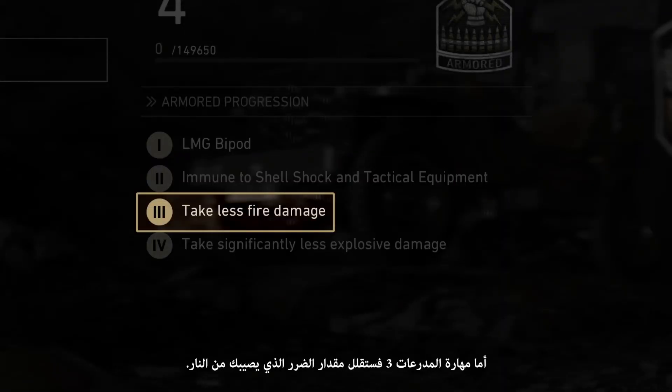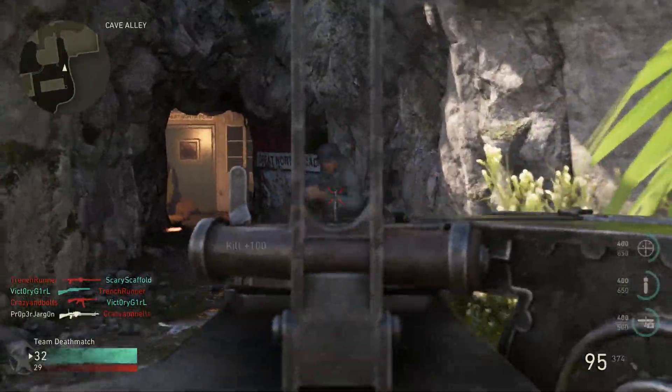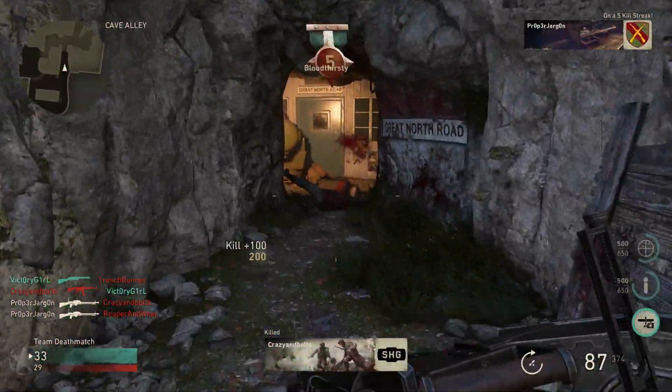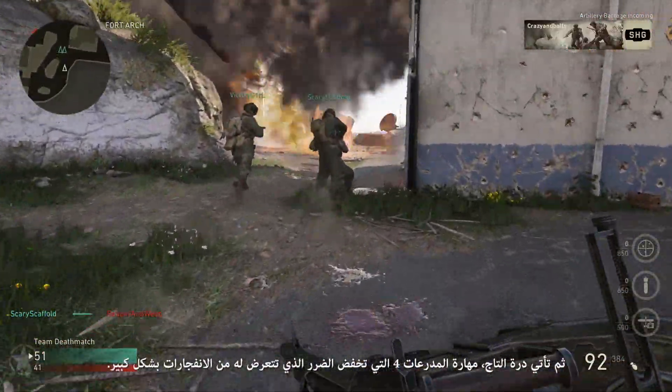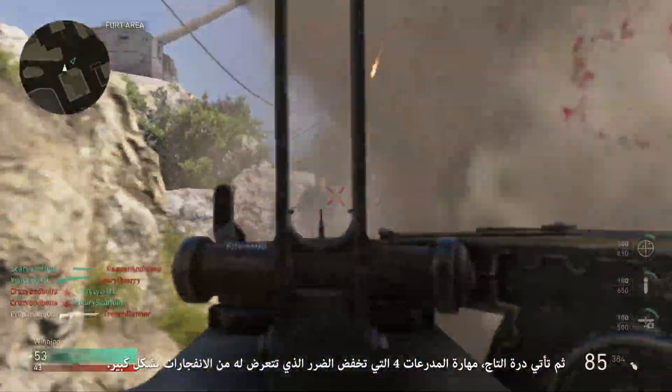Armored 3 lessens the amount of fire damage you take. And the cherry on top? Armored 4 lets you take significantly less explosive damage.